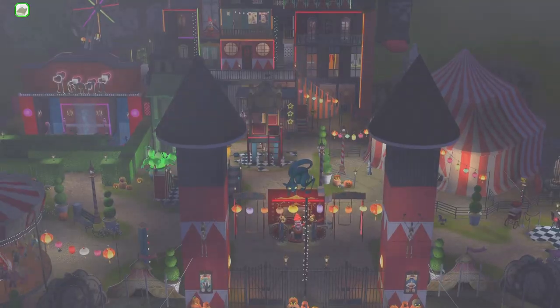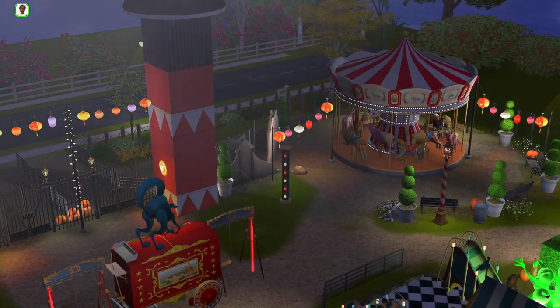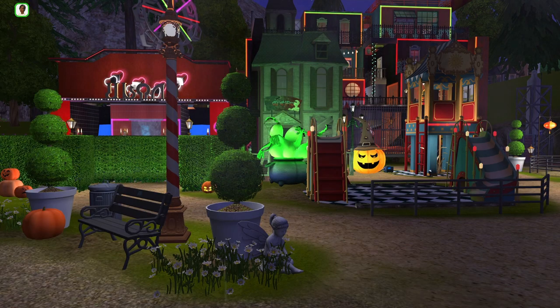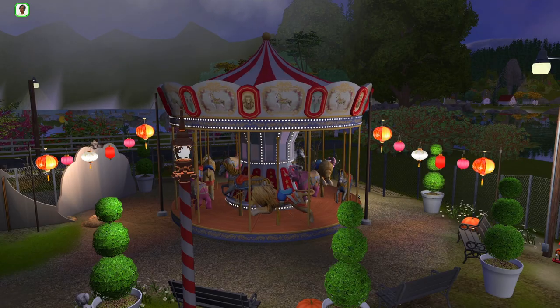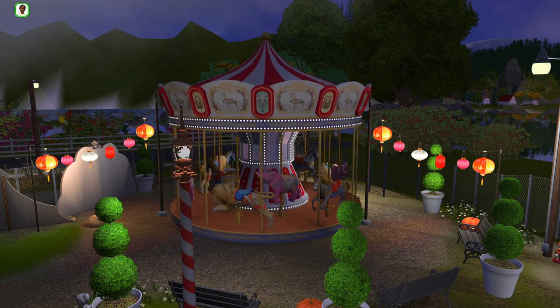I decided I needed a carnival for the next part of my Asylum Let's Play series. What started off as a simple idea turned into this massive lot that took me several days to complete, and the timing was perfect to share it with all of you as a little gift for Halloween. None of this would be possible without all the amazing custom content, much of it converted from Sims 3, like this awesome carousel from Crispin Kerosene that spins and plays music and your sims can actually ride on.